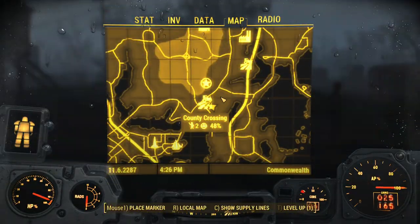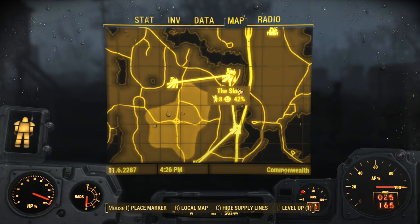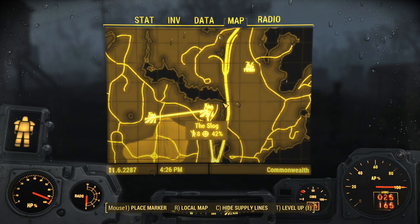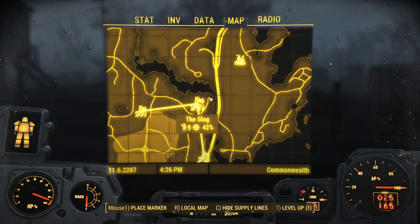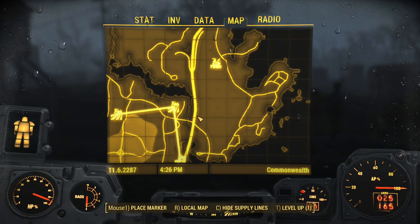If I look at my map, we've got this set up right now. And then at some point I guess we can connect the Slog to Coastal Cottage just to access the resources there. I'm not sure if I want any actual settlers at Coastal Cottage, but I don't know. We'll see.